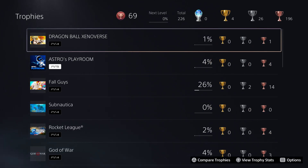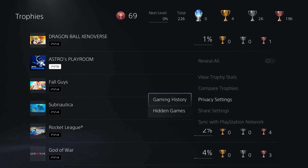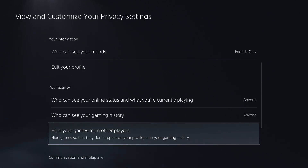From here, select any game you wish and press the Options button. Then we're going to go to Privacy Settings and then Hidden Games. This is going to bring you to your privacy settings where you can hide games from other players.